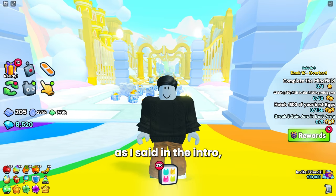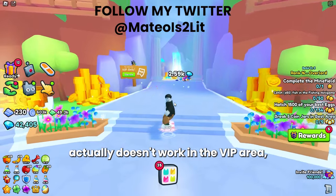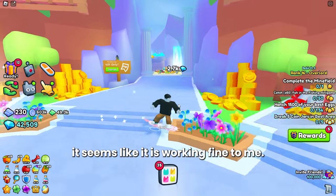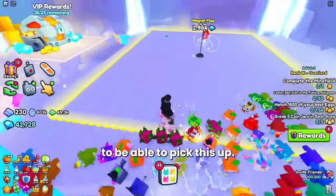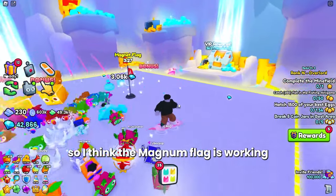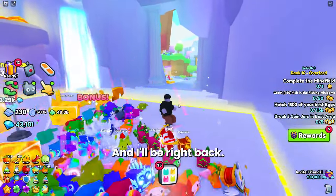I saw some posts on social media saying the magnet flag doesn't work in the VIP area. From my testing on the private server, it seems like it is working fine — I do see a couple diamonds on the ground, but that has always been an issue with the VIP area. So I think the magnet flag is working fine here in the VIP on a private server. I'm going to go into a public server and test it out just to be sure.